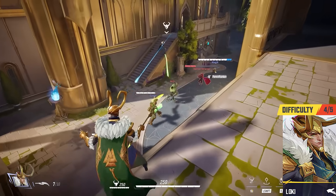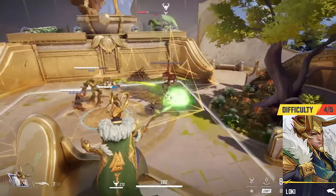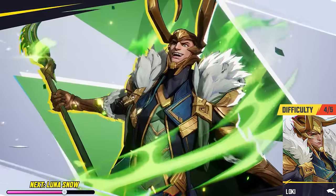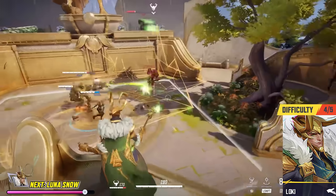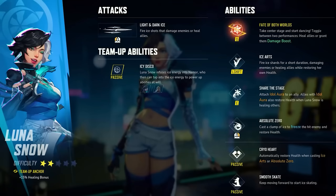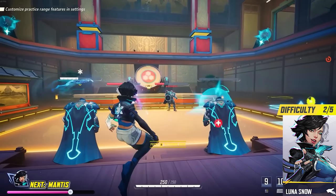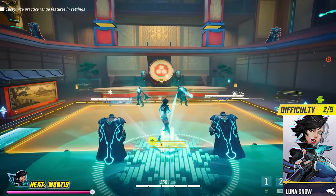Loki — if you're looking for a support that can actively heal and fight at the same time, Loki is for you. His main attack will heal allies if it hits them and damage enemies if it hits them, meaning if you just fire blindly into a big team fight you're going to be helping out your team no matter what. Loki can also literally turn into another hero and use their abilities for a short time with his ultimate, and create an illusion of Loki that sends out some of his own abilities automatically. Lunasnow — if you like to get involved in big team clashes and want to keep your team alive while it happens, Lunasnow may be for you. Her ultimate is a very large AOE healing spell for the whole team that can give damage buffs or health, and just like Loki, Lunasnow can damage or heal with her main attack depending on whether she shoots allies or enemies.